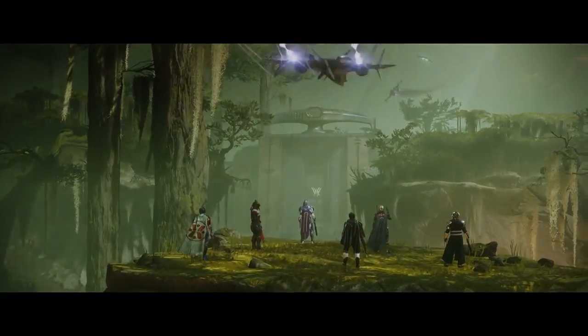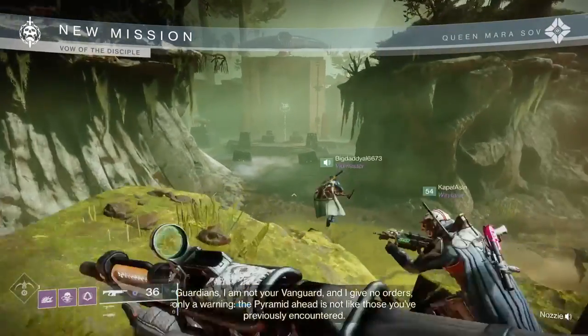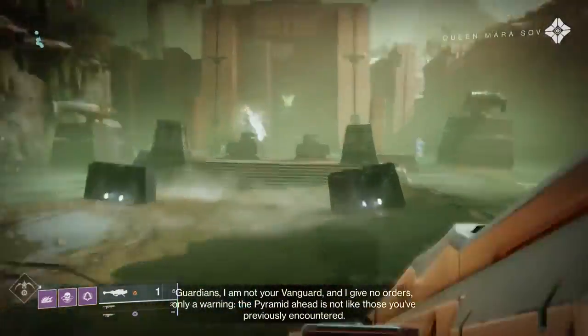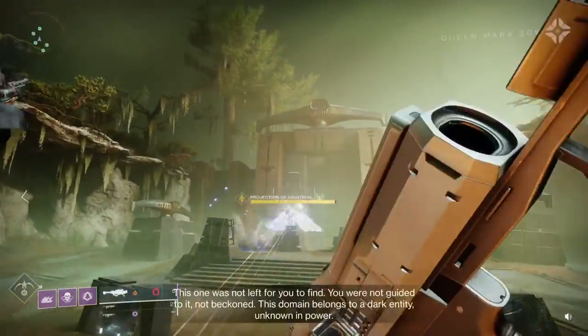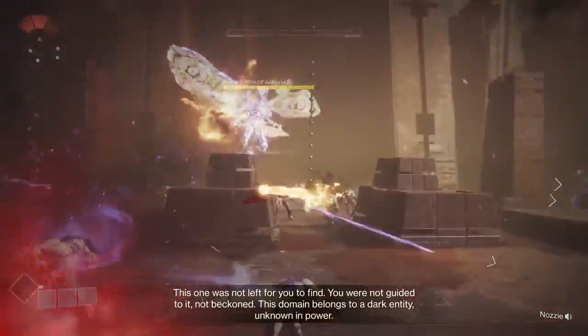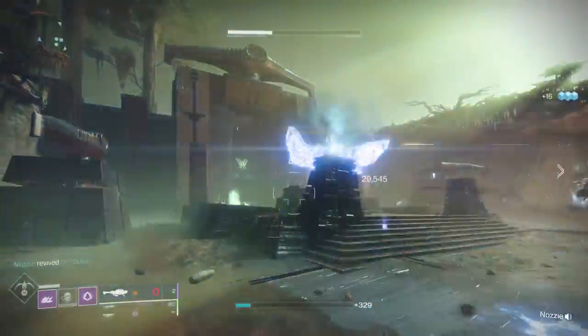First off, once you enter the raid, you'll be brought to the Miasma in front of the area that you've actually played within the campaign. One of the things you'll see at first is a reflection of Savathûn that you have to take out. Watch out, especially if you're playing this before contest mode is over — she does have lightning that can take you out pretty quickly, but you'll need to do that and obviously take out adds where you can.